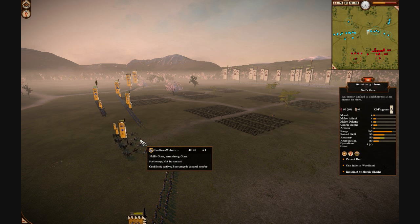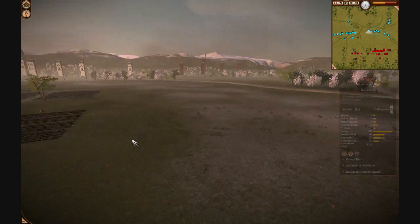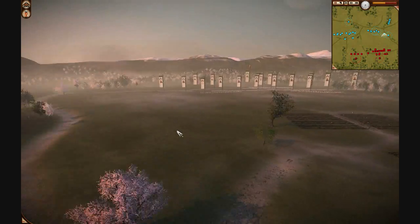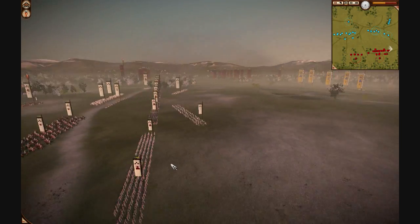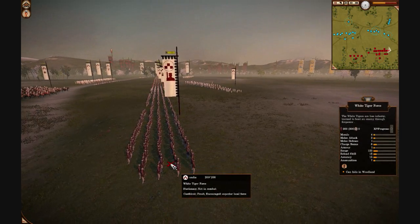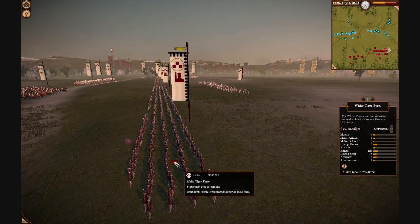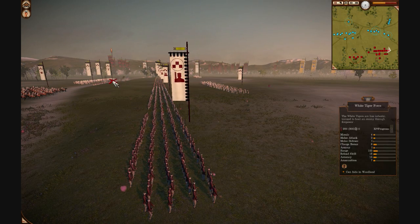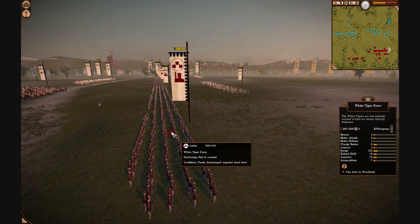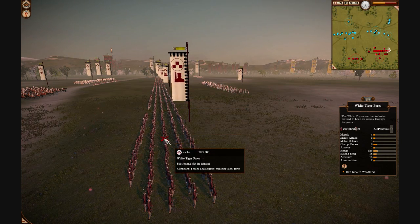Me and my ally talked about it beforehand — he took the Parrot Guns, I took the Armstrong Guns, and we were going to try to force these guys to come out to us. So far they aren't taking the bait; they're willing to sit back and weather the artillery. This guy Axtra simply has numbers. Unless I kill his important troops — which I'm trying to do, hitting his Infantry Marine — my artillery can fire everything into these White Tiger forces and not make a huge difference. Even if I took out three units of them, these guys simply aren't very expensive.